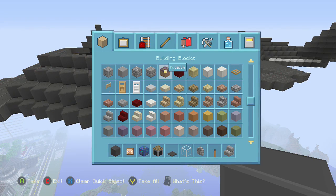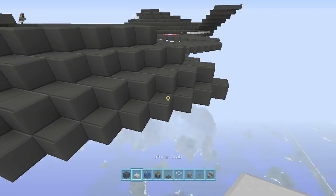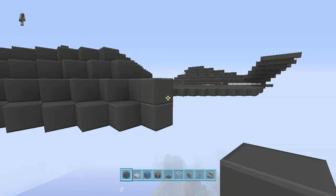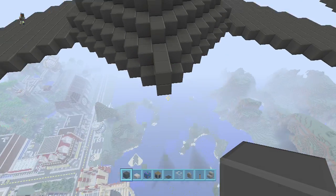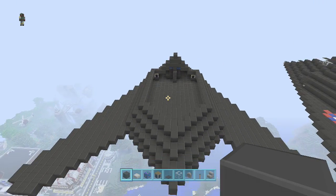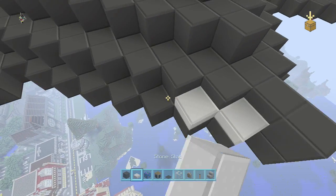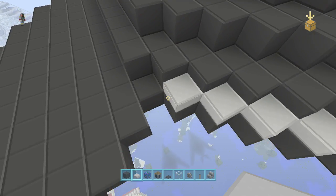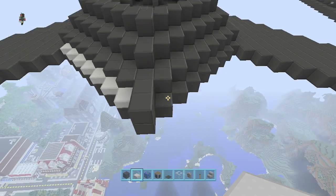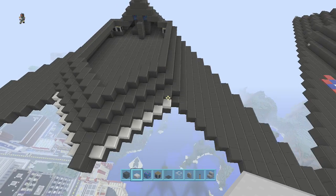Grab some slabs. This last one — double-high it, make it double high because we've got to build the wing off of that. When you get to the back here, it should be looking just like this so far. We'll do the wing last and finish up the top body part. Go ahead and put the intakes in — from right there, put half-slabs all the way up to one before the halfway point of the wing. Do the same over here.